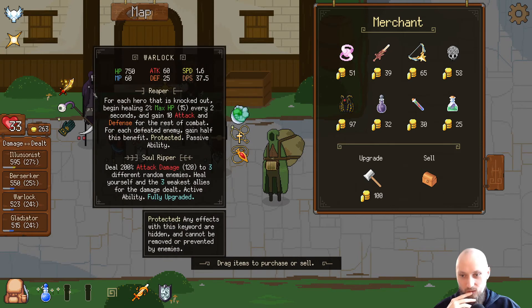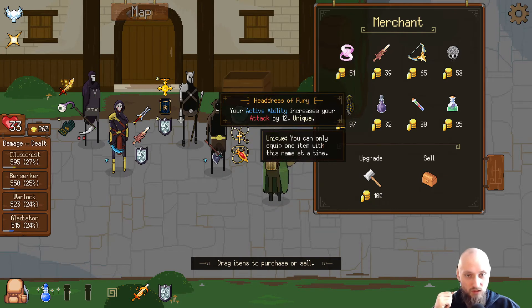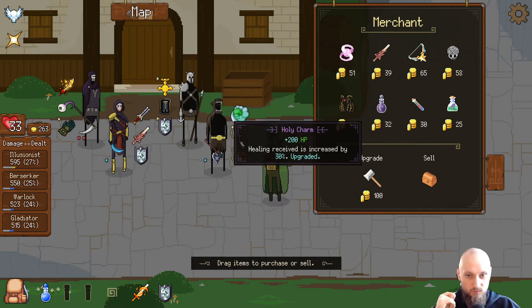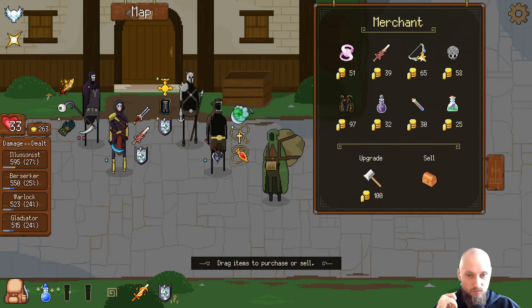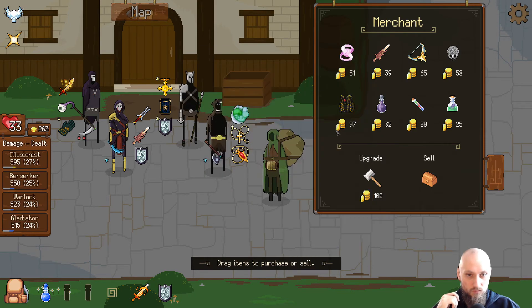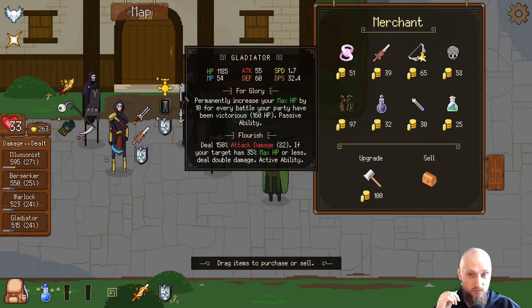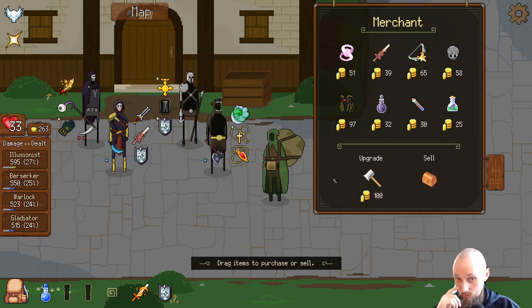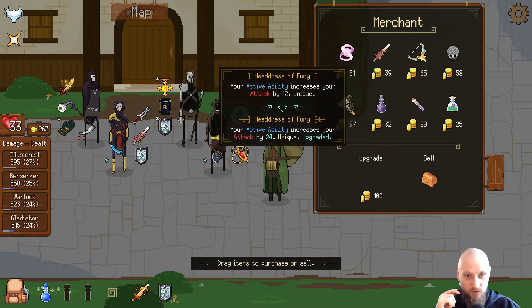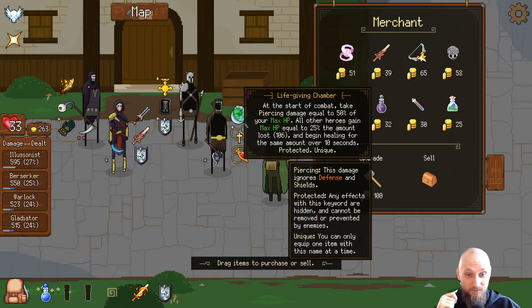Increase your attack by 12 — so the Warlock could go crazy on his heals, the Gladiator could get very high attack damage so when he's using his passive it would really add up quickly. Could give this to him and then give the life-giving chamber to the Gladiator instead of the tower shield. If I'm upgrading that it's gonna give me 24 attack — that's a hell of a lot of attack.